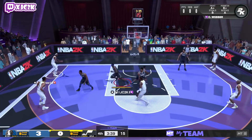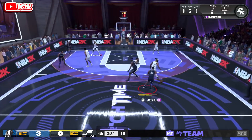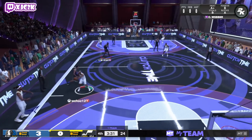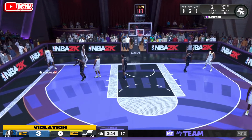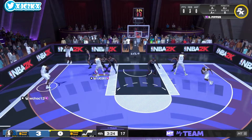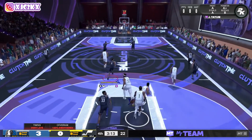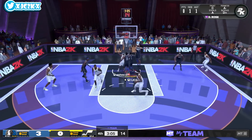T-Mac is going to be the one who gets a stop. We get an illegal screen with C-Webb, which was probably deserved. Pippen's not really a shot creator — 86 speed is good, but he doesn't have the handles or playmaking badges to be an elite shot creator. Good defense there that could easily have been a steal. He keeps testing C-Mac, I got sucked into a screen attacking the rim with Pippen and he goes up for a bad shot. He's got three rebounds and nothing else, but he is playing defense.